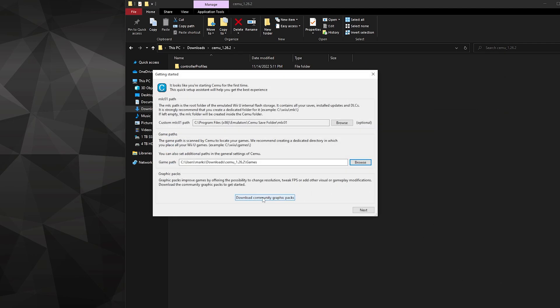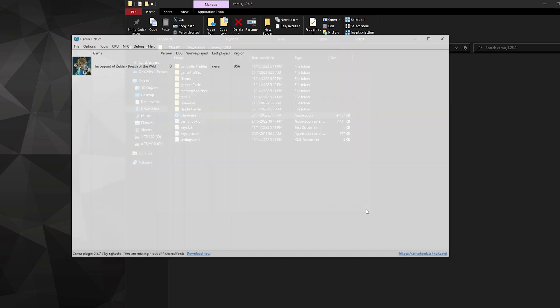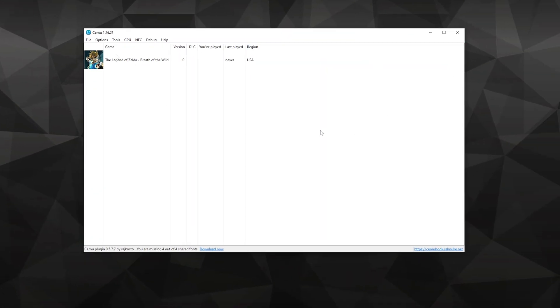Be sure to download Community Graphic Packs — this will contain lots of mods, enhancements, and bug fixes from the community. Click No and select Next. Check mark on Automatically Check for Updates. We will configure our controller a bit later as we have not set up DS4 Windows yet. Then select Close. Now I'm going to go left to right on these tabs, starting with updating and applying DLCs.